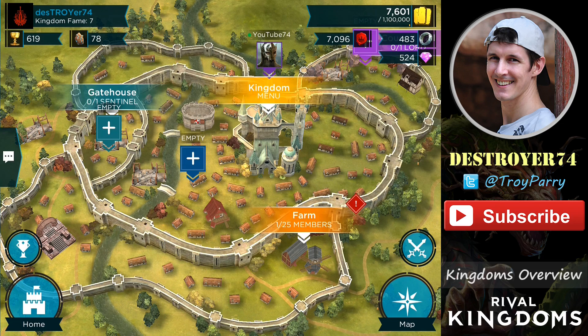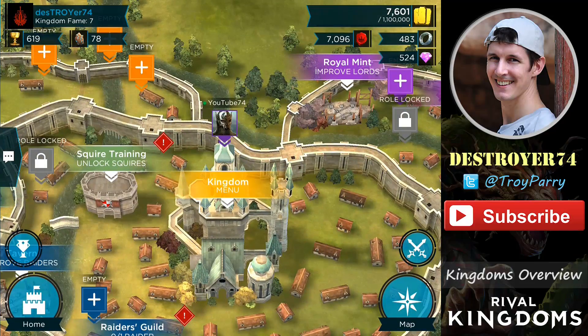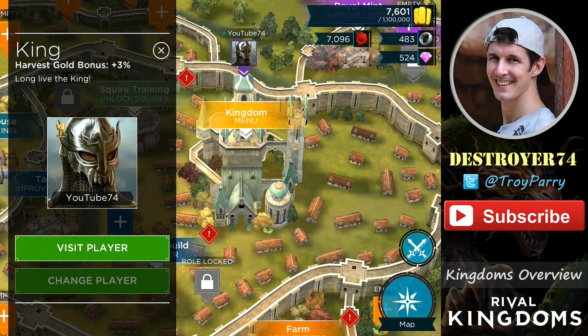It's the only member so far, so it does hold the title of king, which is positioned right here in the middle. If you're using a female avatar, you'll be the queen. When I tap on the king, you'll see that it has a harvest gold bonus, which means that the smelters will produce 3% more gold.